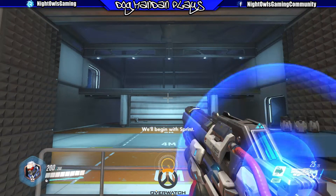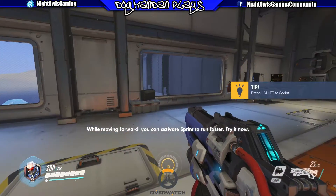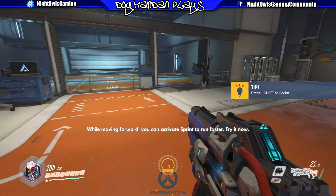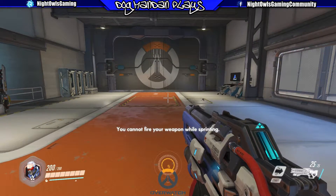We'll begin with sprint. Please go to the highlighted area in the center of the room. While moving forward, you can activate sprint to run faster. Try it now. You cannot fire your weapon while sprinting.